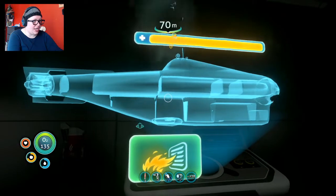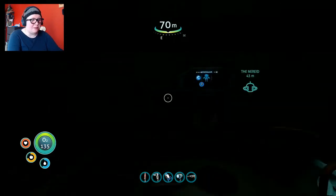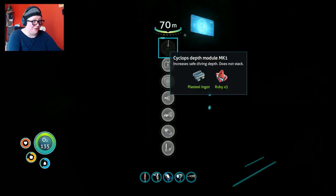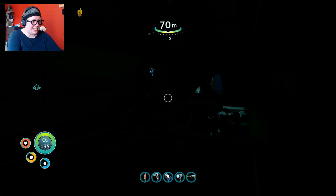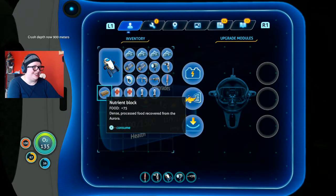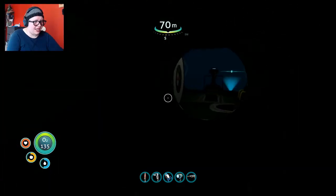In the inevitable event that the interior of my Cyclops catches fire — which is going to happen, by the way — I hit that button and I can put out the fires. I don't know if that'll save me, but maybe. Depth module: my Cyclops can go down 500 meters right now. Let's see how far it can go once I put this in. 900 meters! And that's the Mark One — we can go all the way up to Mark Three.